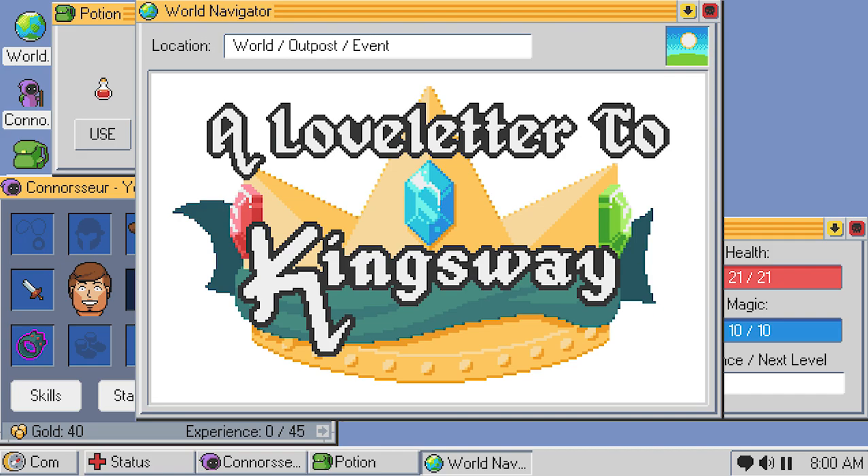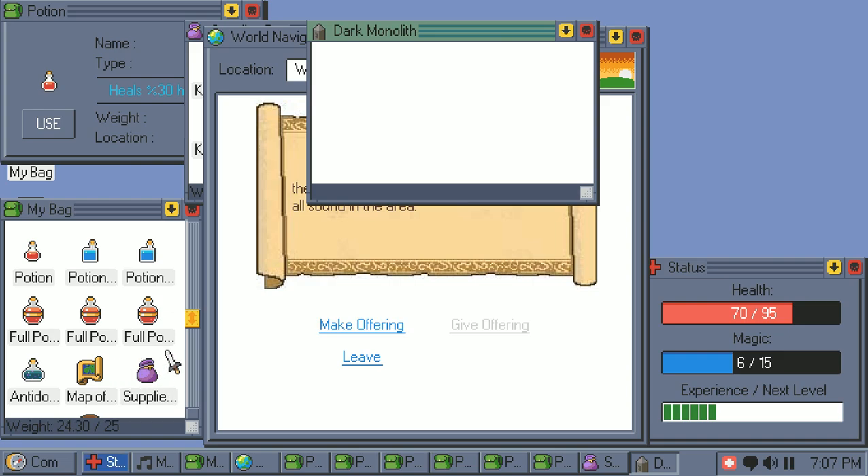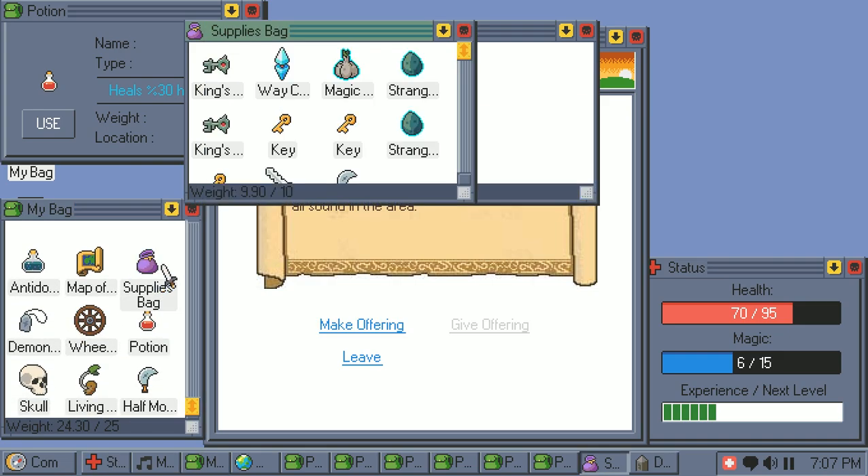That game is Kingsway. It's an adorable little roguelike that masterfully uses a Windows 3.0 aesthetic to enhance each of its creative mechanics.